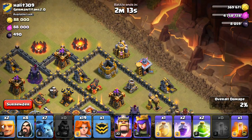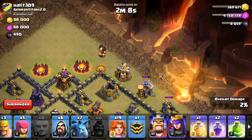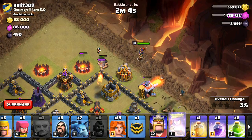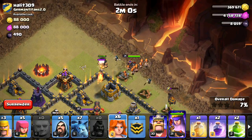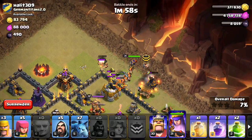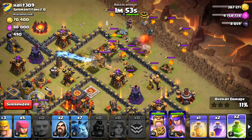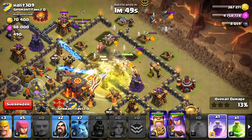And get this thing going. Wizard, wizard, two giants, wizard — get the queen down — and then get these valks going. A ton of valks all moving their way in. Let's get some more wizards down. Jump spell, heal, rage.